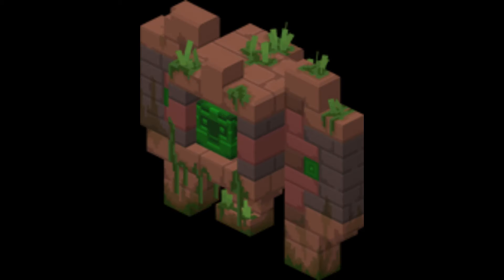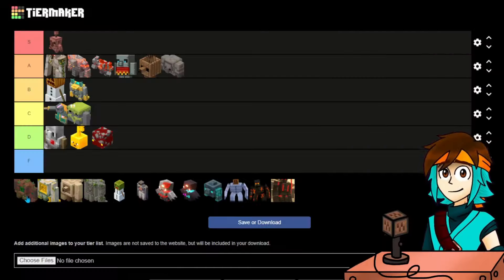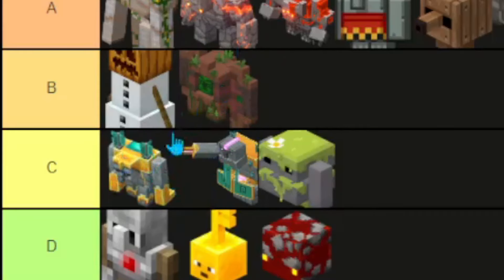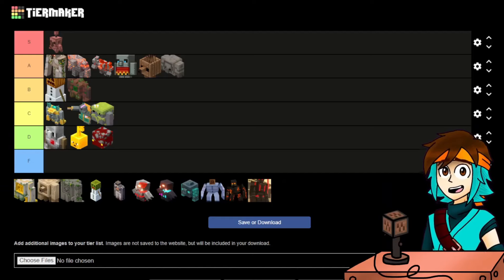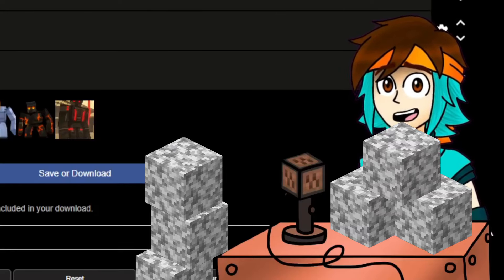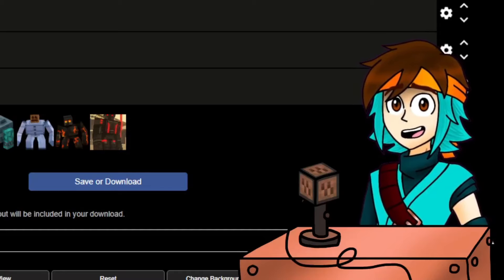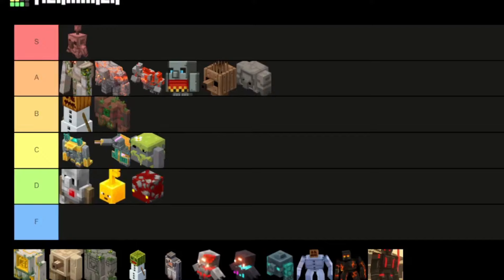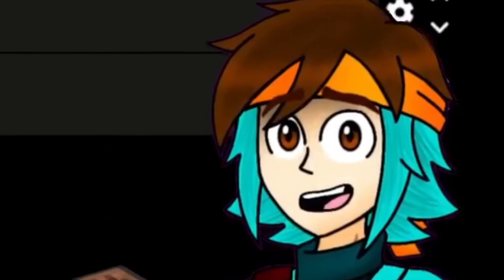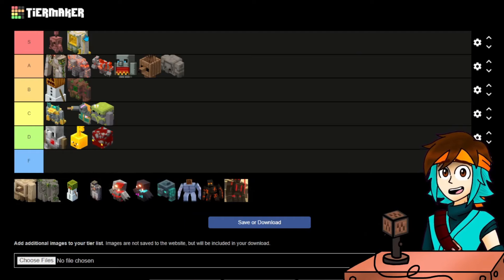The First of Brick. This is a beefy-looking boy. It looks pretty cool, pretty menacing, pretty mean. I'll put it in B. The First of Diorite — I think from that name you can tell where I'm gonna put it on the list. The First of Diorite is a golem that spawns other golems. This thing can make other golems — realistically, it could make everything else on this list, it could make a little army of Copper Golems. And it's made of Diorite, which is my favorite block in the game. That's an automatic S tier.